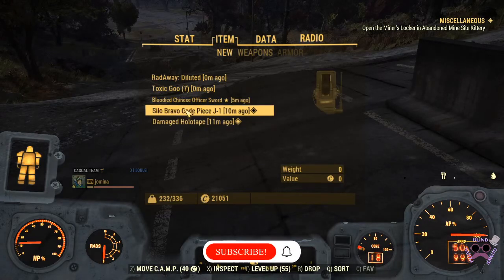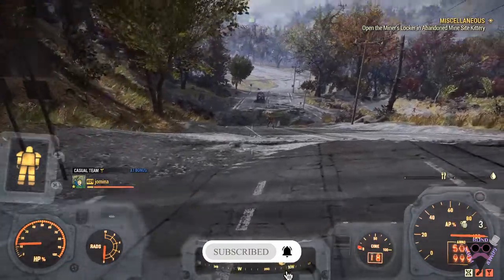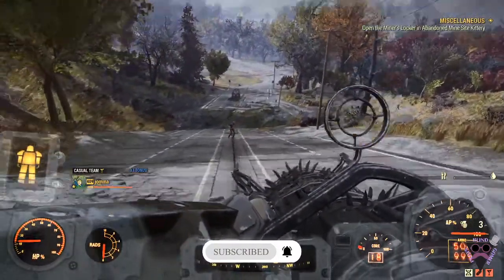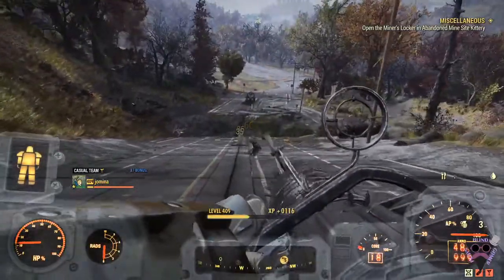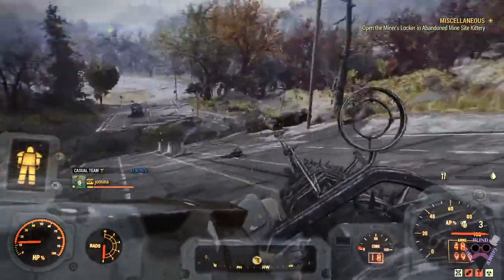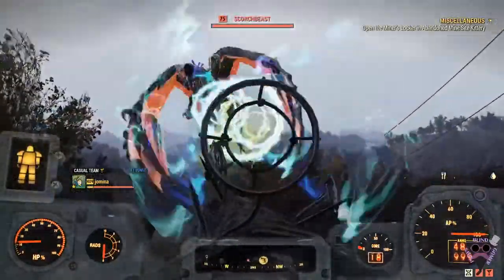So just for the giggles of it, I put myself into bloodied mode and we'll load and unload the weapon there because I had to hop in and out of the power armor. Just in case it wants to mess around with us — and as you can see, it's definitely doing a lot more damage overall. Let's get everybody's attention here and see how we can do.